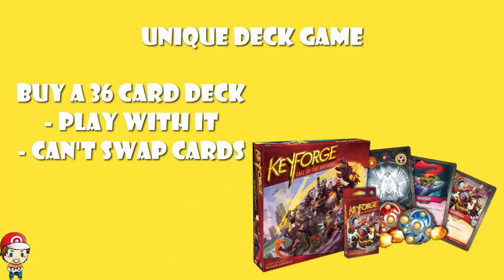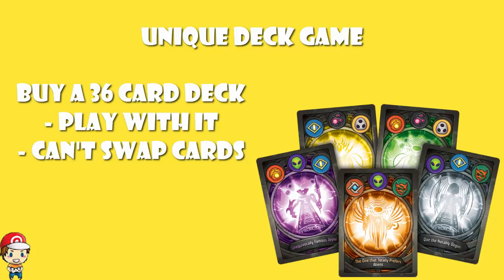You have one deck of 36 cards, and you have to play that deck as it is — you are not allowed to swap cards in or out. The way we make sure you don't swap cards is that every deck has a unique name, called the Archon, essentially your character. Every card has the name of the Archon printed on it. So if you break one of your cards, in the middle of a tournament a judge will issue you with a proxy, but if you wreck one of your cards, your precious deck is essentially done.